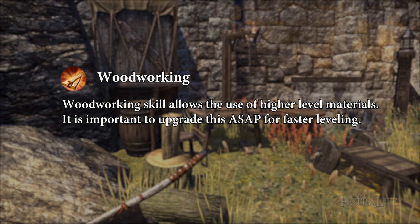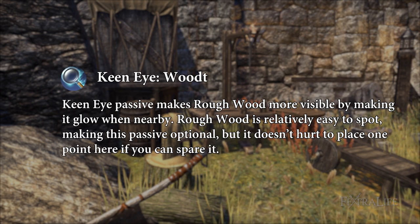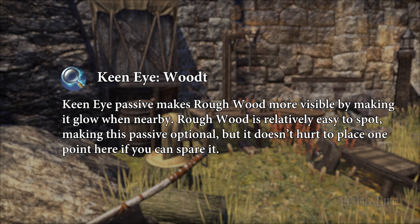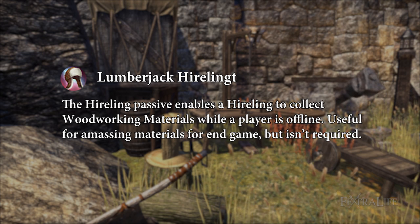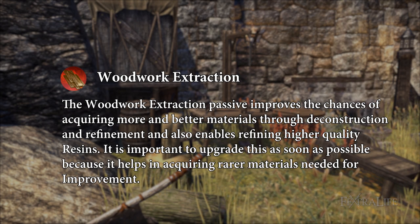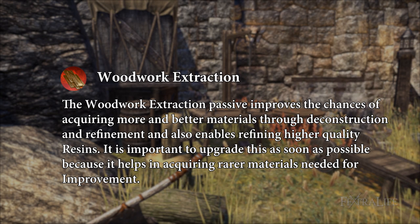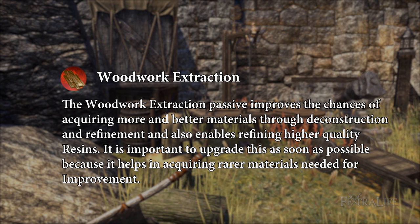Woodworking skill: allows the use of higher level materials; upgrade this as soon as possible for faster leveling. The Keen Eye passive makes rough wood more visible by making it glow when nearby — it's relatively easy to spot, making this passive optional. Lumberjack Hireling: enables a hireling to collect woodworking materials while the player is offline; useful for amassing materials for endgame but not required. Woodwork Extraction: improves the chances of acquiring more and better materials through deconstruction and refinement and enables refining higher quality resins; upgrade this as soon as possible.